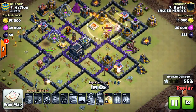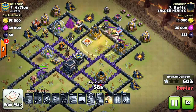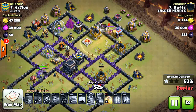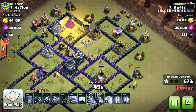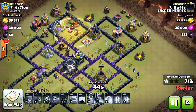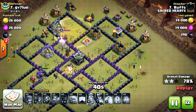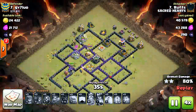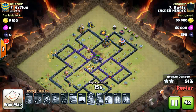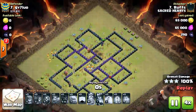He has two heal spells left and the hogs have already taken about 50% of the base. He just heals when required. The X-bow is now down, which was a threat to the golem and queen. He uses his last spell on the top side of the base - the only threat remaining. The double giant bomb triggers at the end, but he still has two wizards on the outer edge of the base that save the raid.